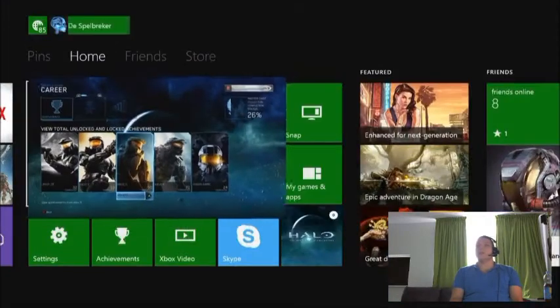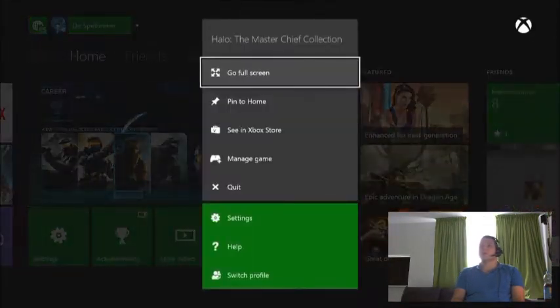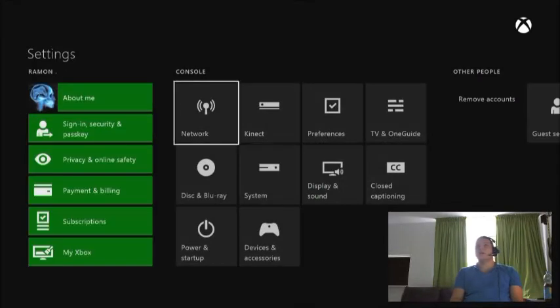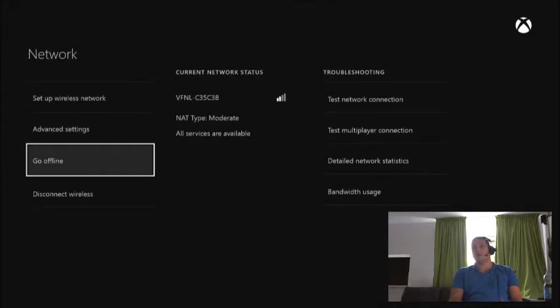First thing you're going to do: go to your dashboard, hit Start, go to Settings, go to your network, and put it to offline. Go offline.